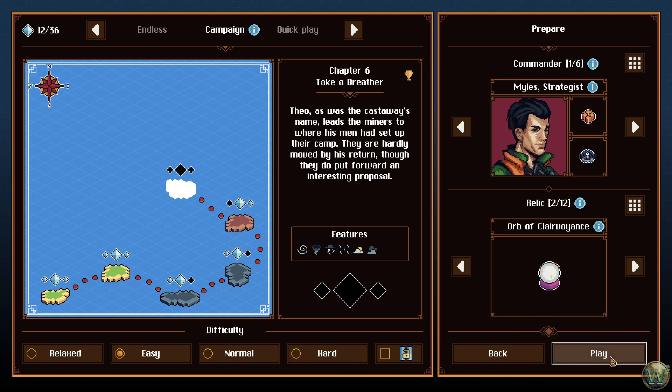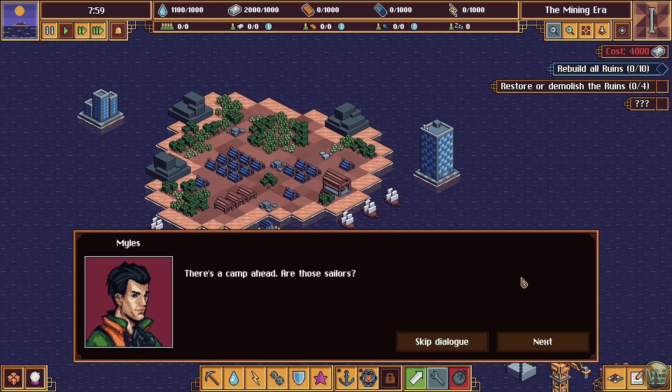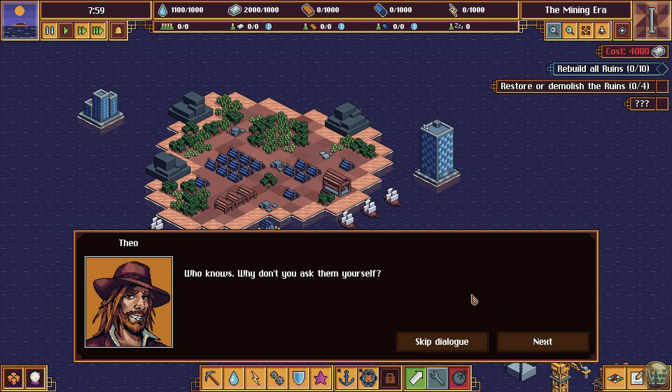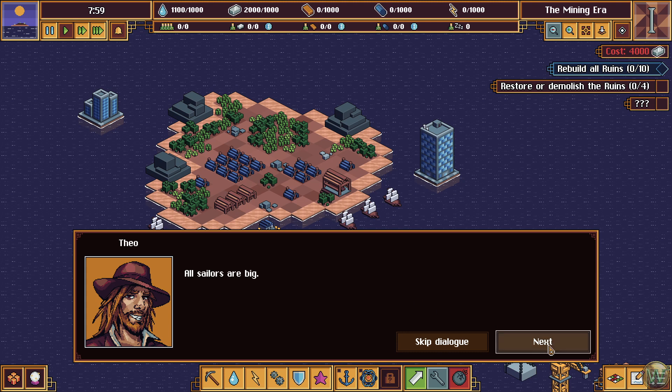Okay, let's get started on Chapter 6. There's a camp ahead — are those sailors? Who knows? Why don't you ask them yourself? Hello, we're trying to find some sailors. Are you a sailor? Maybe. Wow, he's big. All sailors are big.